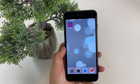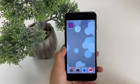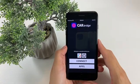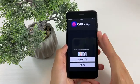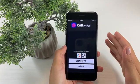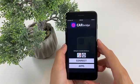CarBridge is an amazing app that allows us to connect our phone to our car. This is how the app looks — it says 'waiting for connection with the car.' The reason for that is because I'm not in my car currently, but when I am, I can use it to the fullest.